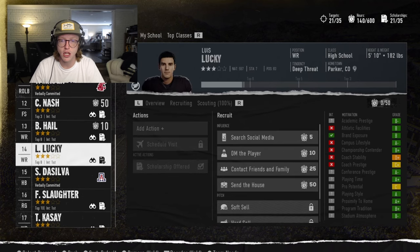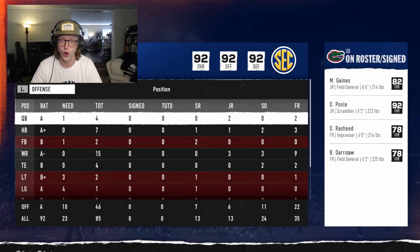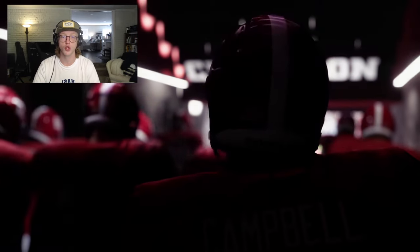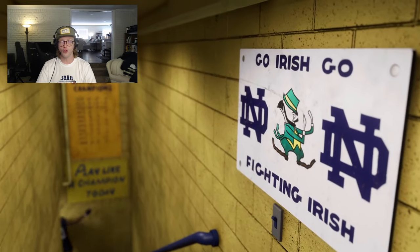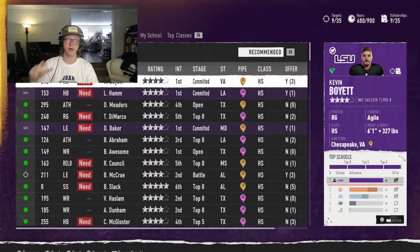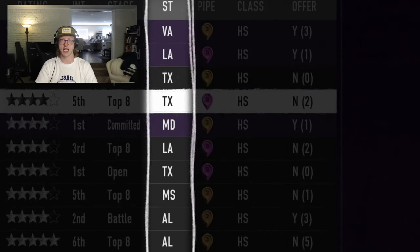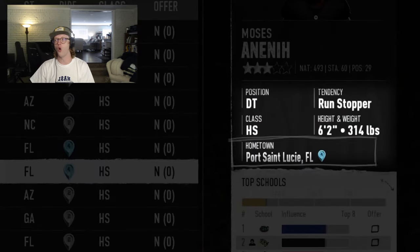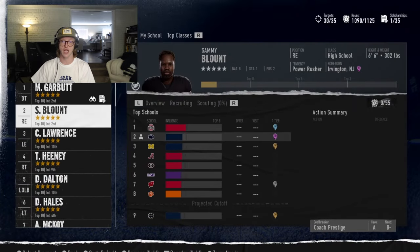Your coordinators will automatically progress their archetypes and abilities — you cannot control which abilities they purchase, nor can you re-spec them. This adds importance to how you manage your staff and use the coaching carousel. For example, if a coordinator goes down the quarterback tree when you wanted them to focus on wide receivers, that's out of your control. If they then get hired as a head coach elsewhere, you start fresh with a new coordinator, adding another layer of dynamic roster and staff management.